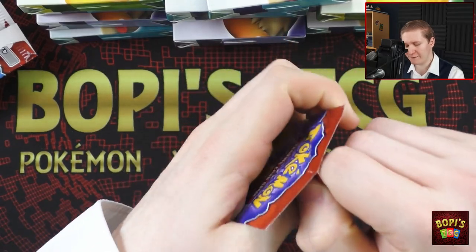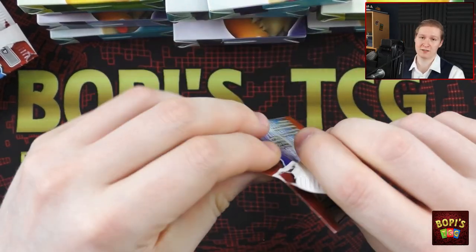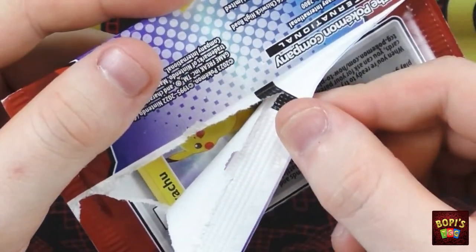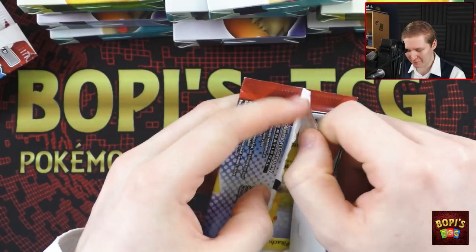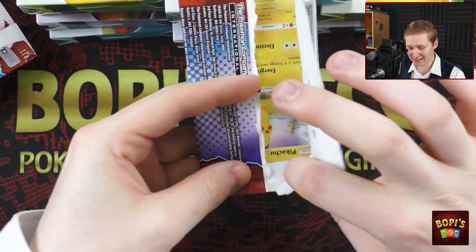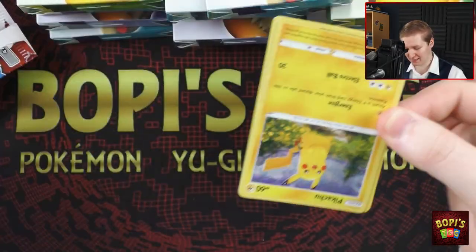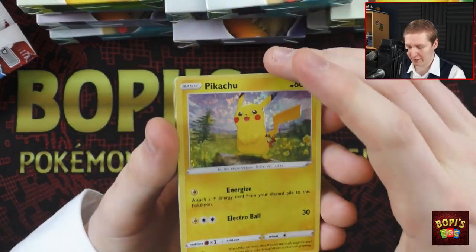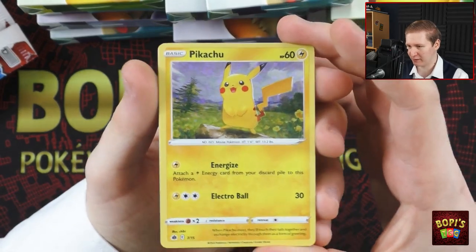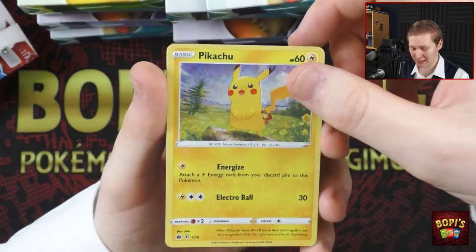But of course, I still want to complete my collection. In these packs, I know that there is only 15, with 6 cards having a holo alternative. We already have a second Pikachu, which I will gladly take. Because he is indeed the most sought after, and thus the most valuable one. He will always be the mascot after all. Another Pikachu — I'll gladly take that.